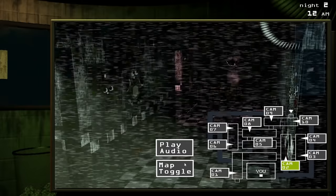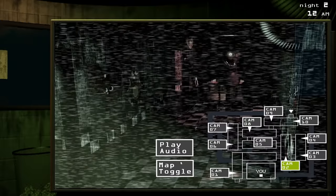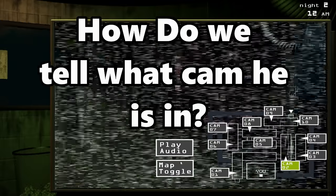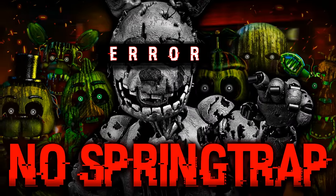However, we can control which camera he goes into with the audio lure, using it on a camera next to the camera that he is currently in. But how are we able to tell which camera he is in? That's easy — we look at him on the camera. Oh, that's right, we aren't allowed to look at him. So how on earth are we able to tell what camera he is in without actually looking at him?